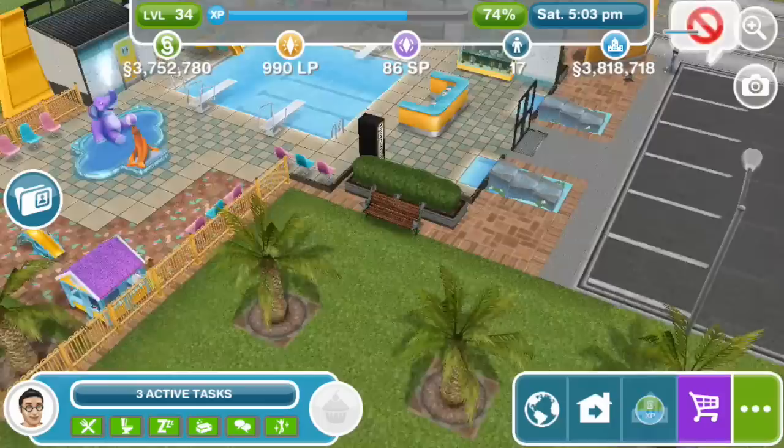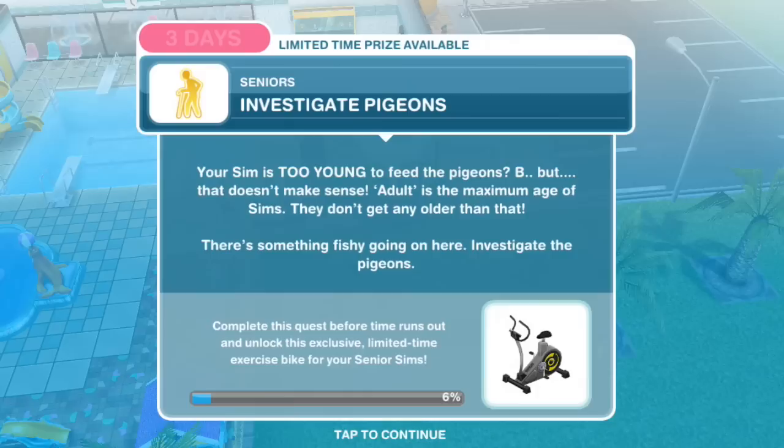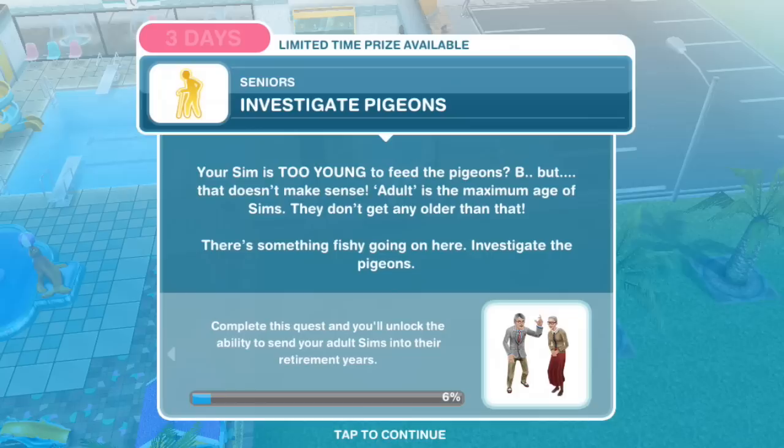Your Sim is too young to feed the pigeons — you need a senior to perform this action. Oh, that's one of those trick quests. Investigate pigeons: your Sim is too young to feed the pigeons, but that doesn't make sense. Adult is the maximum age of Sims, they don't get any older than that. There's something fishy going on here. Investigate the pigeons.